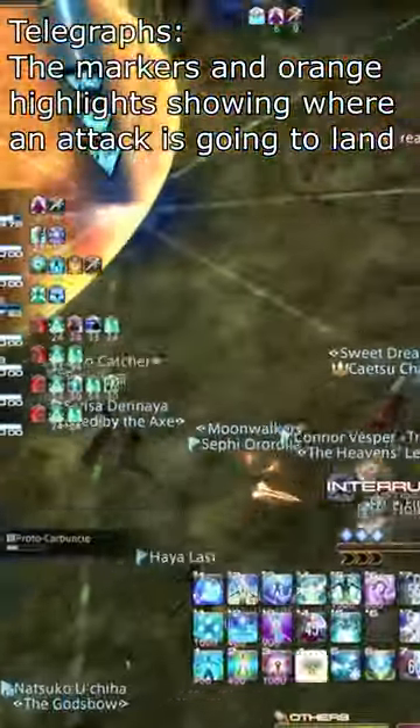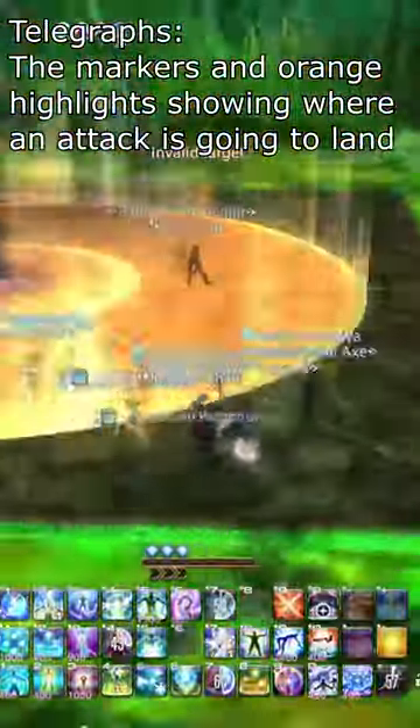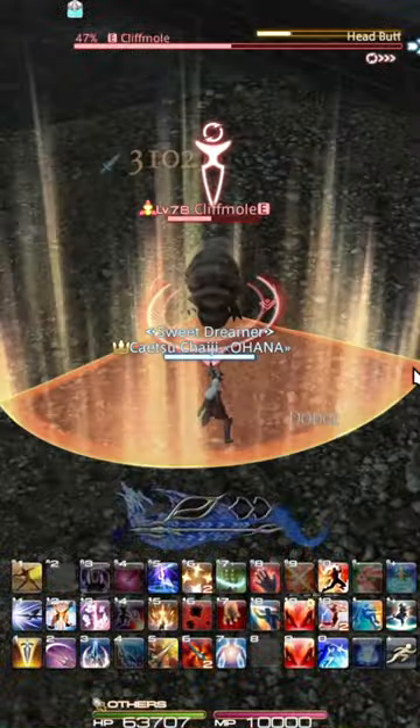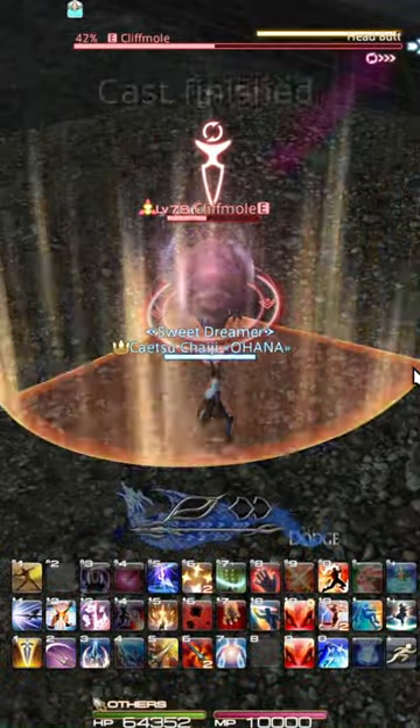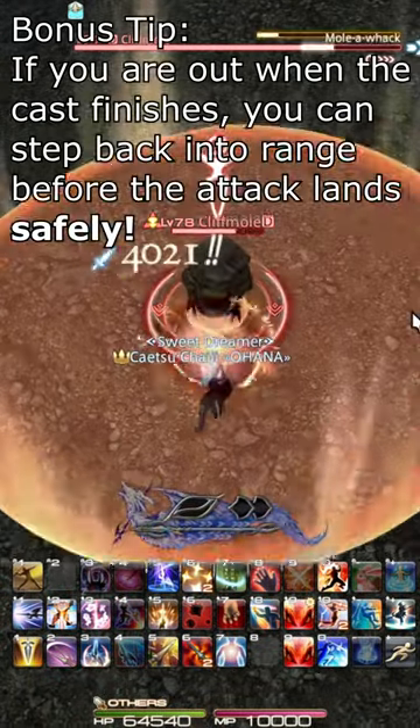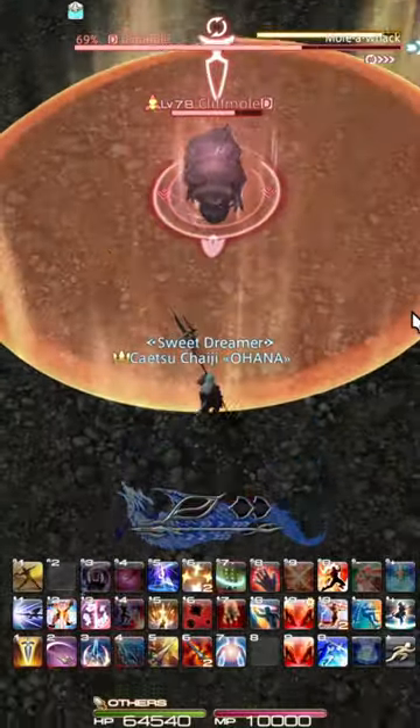How do you dodge telegraphed attacks? Final Fantasy XIV is a bit strange compared to other games in regards to attacks like this, in that if you dodge when the attack appears to happen, it is often way too late. You need to dodge before the telegraph disappears, or more precisely, before the caster finishes casting.